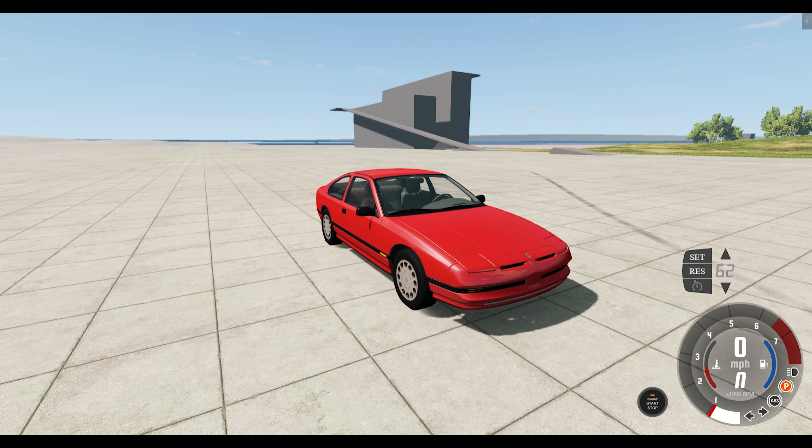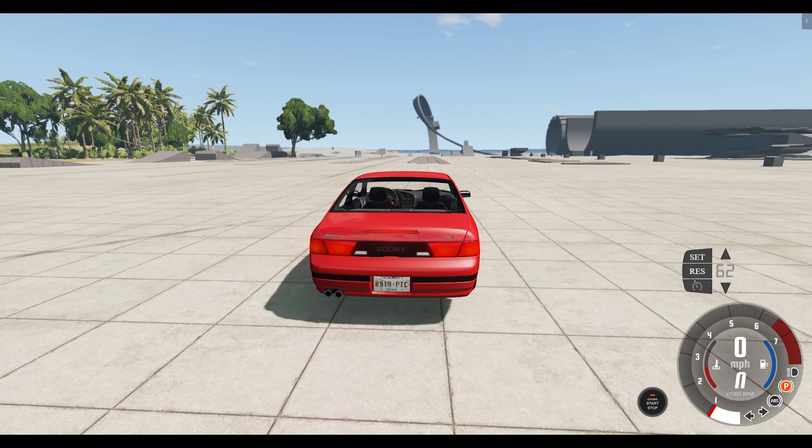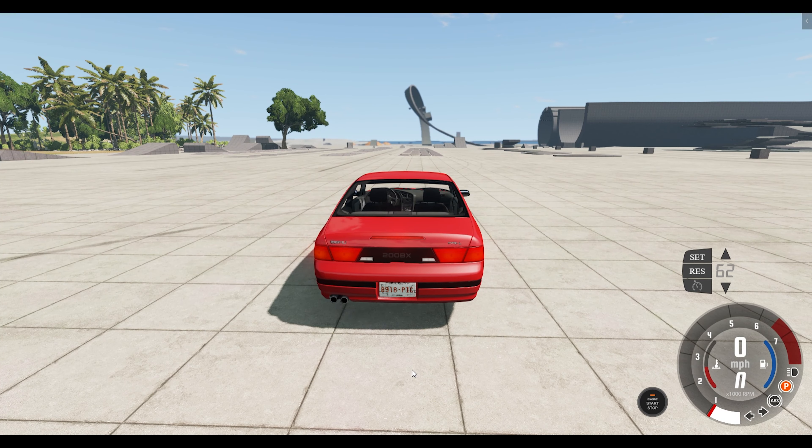Welcome back everybody to BMNG Drive and today we're dealing with the Ibisu 200BX Type L. This is a mid-range model, so not quite base but nowhere near the fastest model out there. It has a driver airbag, not simulated, and alloy wheels. It has 136 horsepower, 140 pounds of torque, weighs 2,679 pounds — pretty much a lightweight for a car of this size. It managed to do 0-60 in 8 seconds, 0-100 in 22.2 seconds, and a top speed of 126 miles an hour.